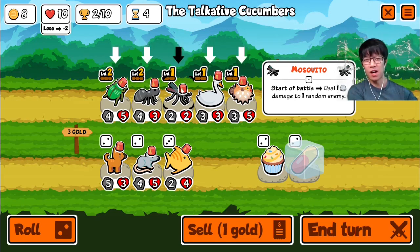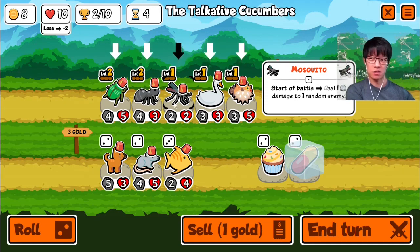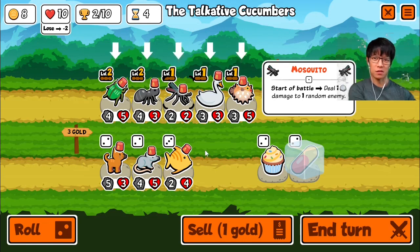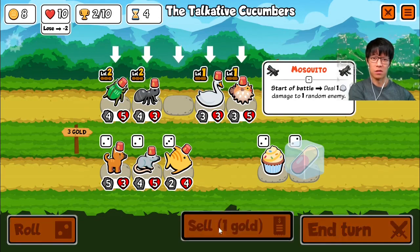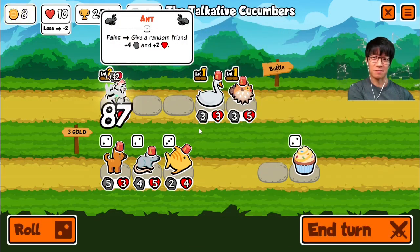I think instead I'm going to sell this, pill this — that leaves me with 8 — buy this, that leaves me with 5, and then that gives me 2 rolls to find something. I'm okay with that. We may end up keeping this blowfish if the ant hits it. Nope.